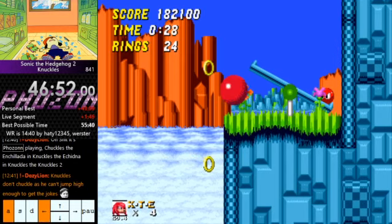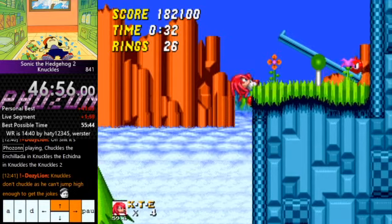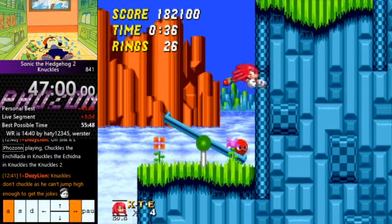Otherwise your jump will be slightly lower — you'll only be halfway up this wall and you'll have to grab it and climb up with your Knuckles climb ability. Once you're standing over here from either way, spin dash. There are a couple of micro slopes here and here — micro slopes in this ground which get you slightly further up this wall.